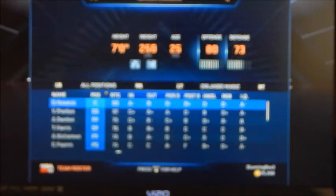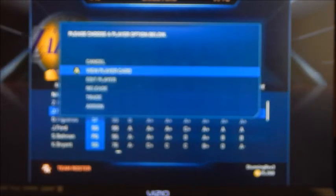Okay, so now we can go into Manage Roster, go to the player that can't dunk. We're just going to choose a player here who for some reason can't dunk.